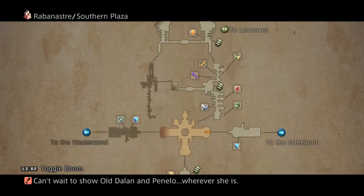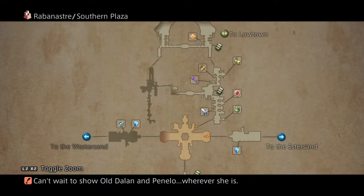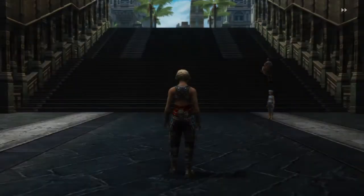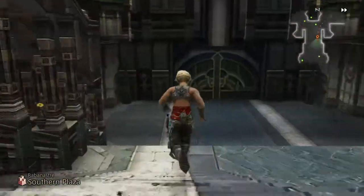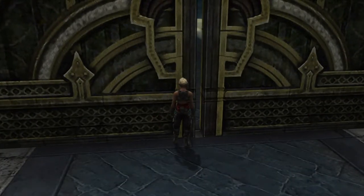Wherever she is... wait, you're not gonna give me a hint? Old Dalan — okay, so I should go see Old Dalan first. I could do that. Go through south gate, I could do that.